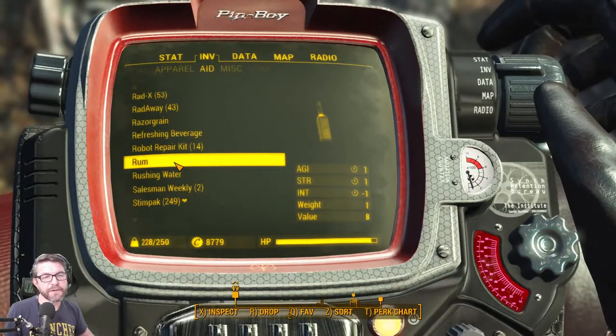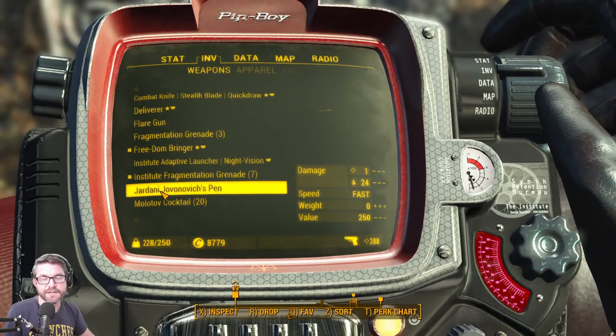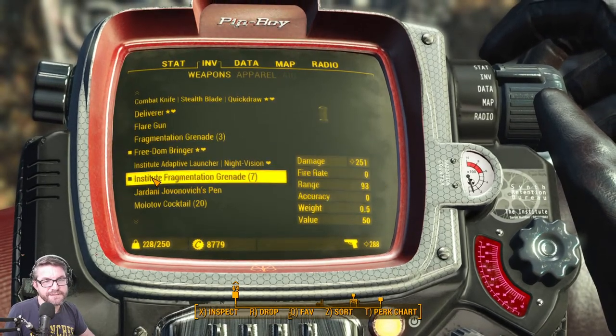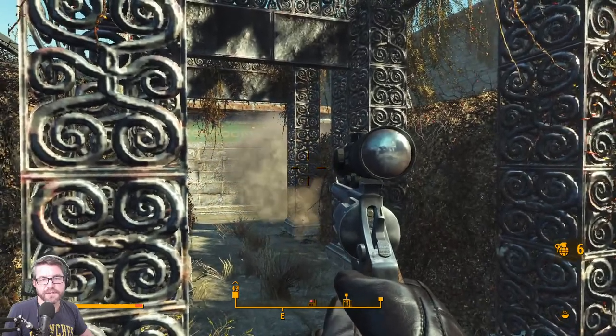Last time I was in this park it was with my Institute overhaul and I just threw a bunch of Institute relay grenades around and let synths take these guys out. Not this time — we'll throw some fragmentation grenades around and see if we get somebody.